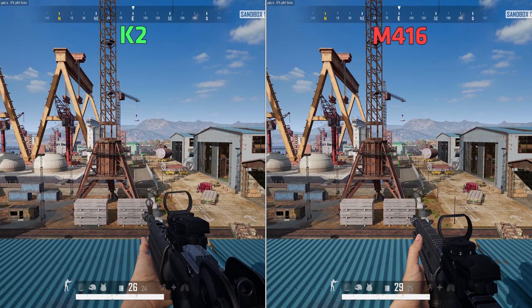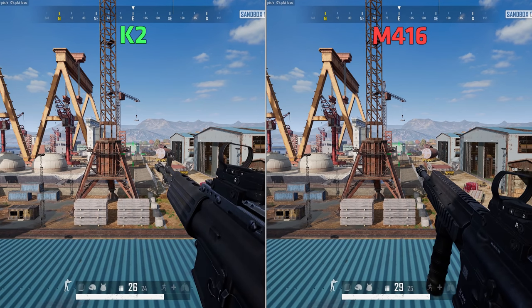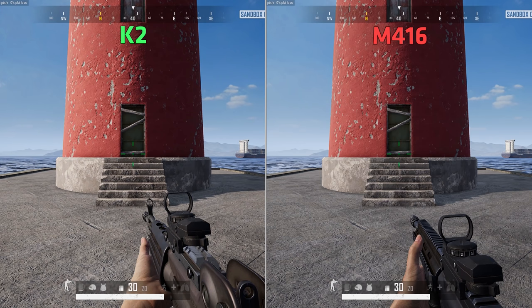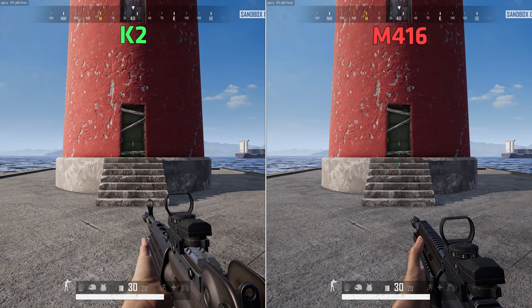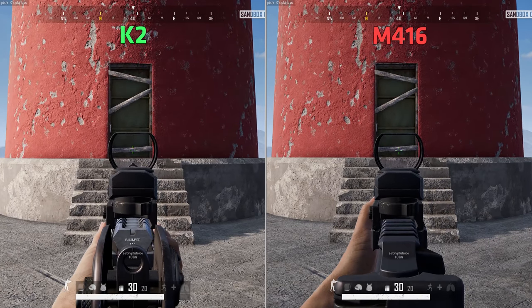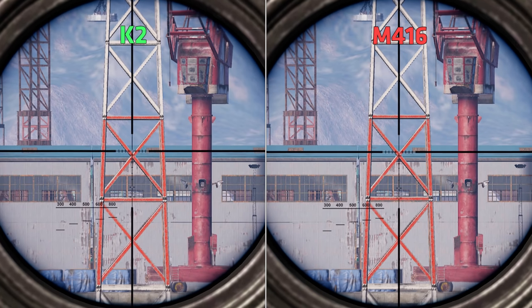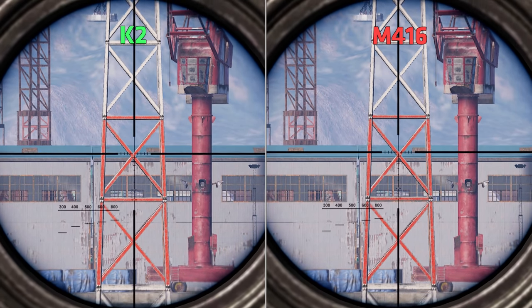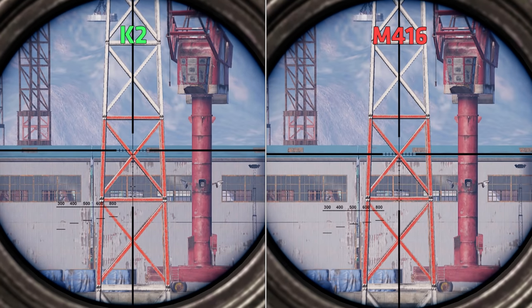The reload time of the two weapons is the same, and so is the ADS speed — but don't forget you can put a thumb grip on an M416 if you want a faster ADS. You can't do this on a K2. The weapon sway is also better on the M4, which can take more attachments to improve features like this.